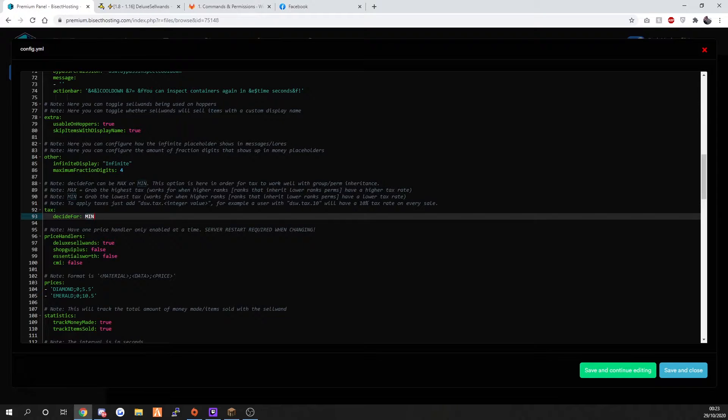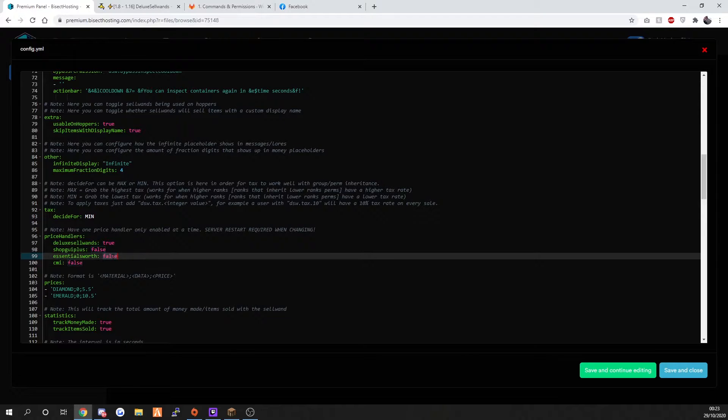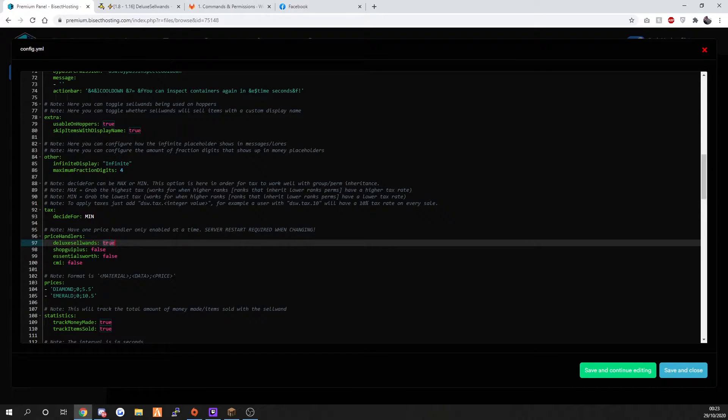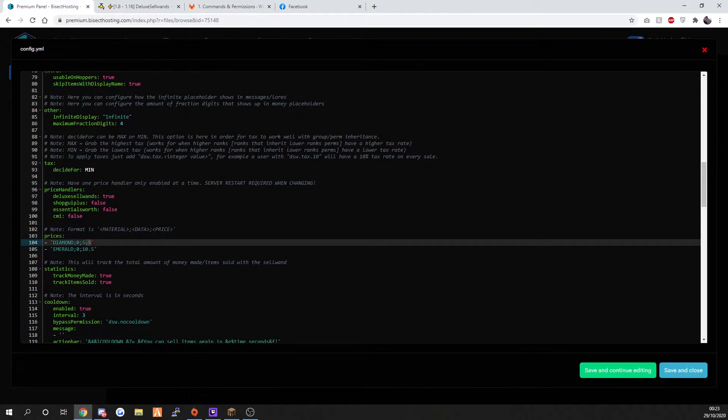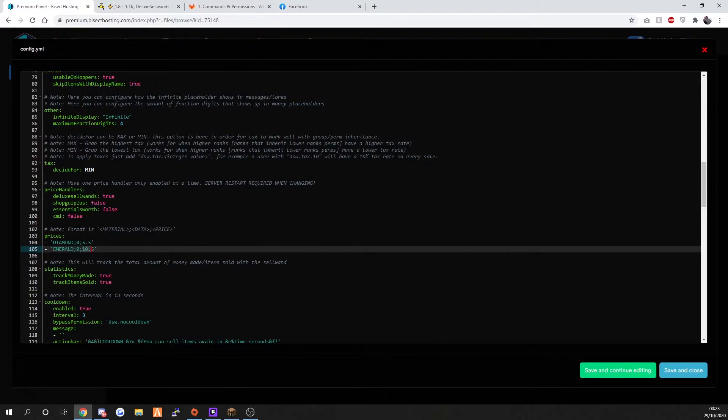If you want your prices to pull from Ascensions, you change that to true and change the default to false. You can't have all of them as true or it will conflict. But for this video I'm only going to do it for Deluxe Sell Wand, which shows you the prices here. You can see it says diamond 5.5 - that's how much it's worth - and the emerald is 10.5.